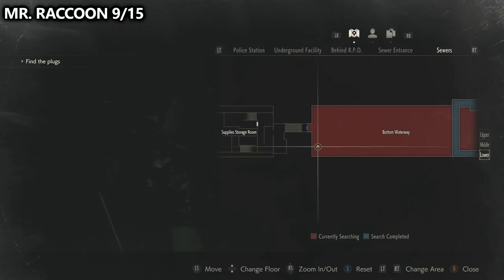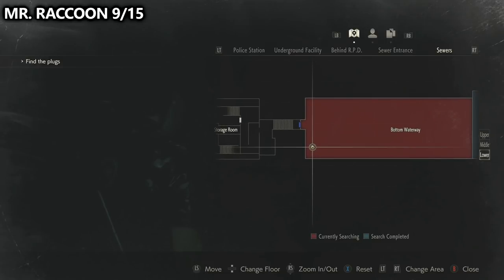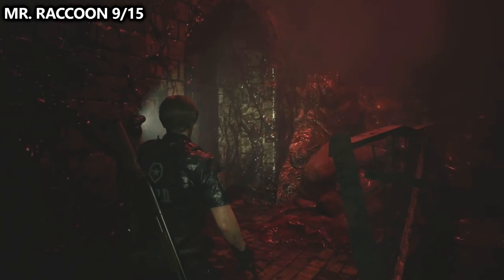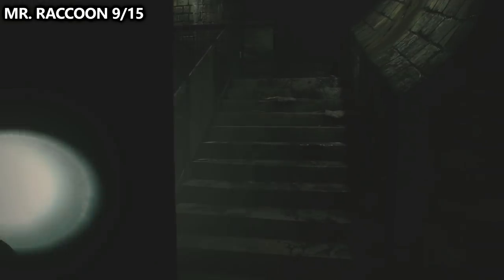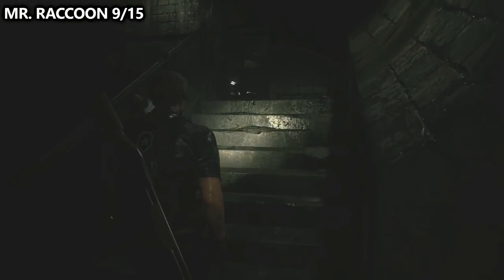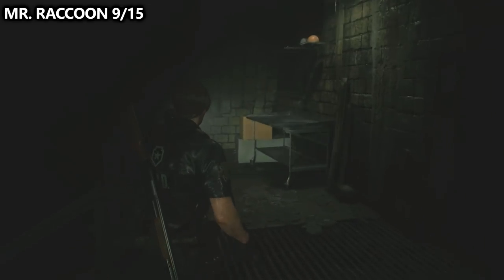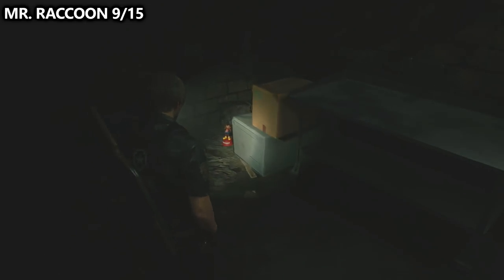You'll eventually work your way through the sewers and end up at a small ladder. Near this ladder is a sewer's key — you can try to grab that or backtrack for it later. Climb down the ladder, go across the bottom waterway, and find the door next to the red light. Go through that door, walk up the stairs, and to the left you'll be able to find a Mr. Raccoon sitting behind some boxes.